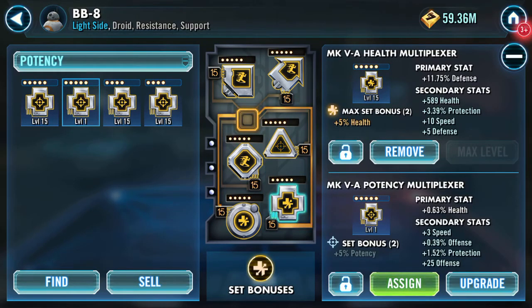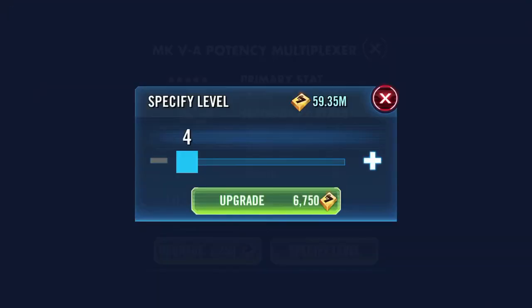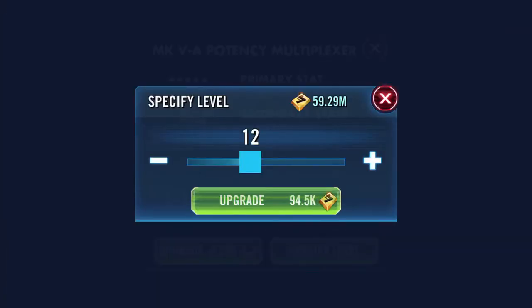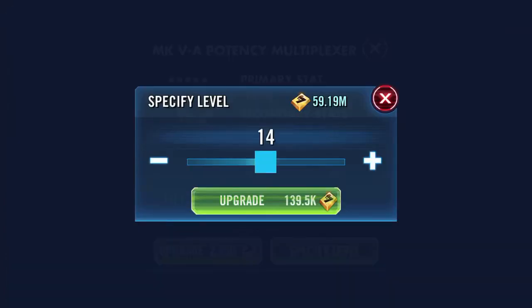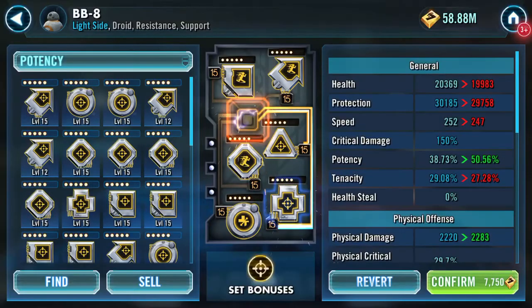I also have a health mod here which also shows speed, and I'm gonna have a crack at this one. The first one says speed, second is defense, third is speed — oh my god! We just had three turns on speed! Wow! I'm going to assign that and remove that.